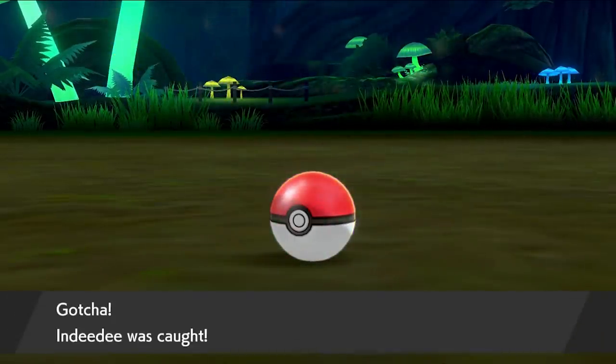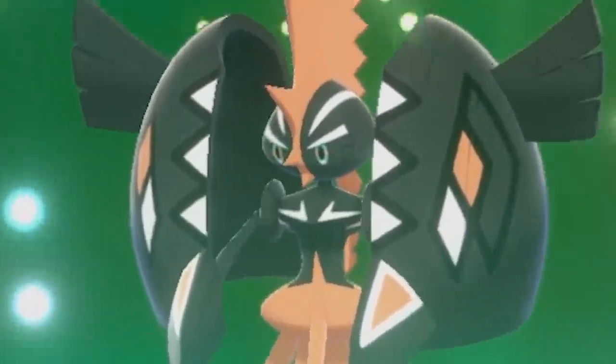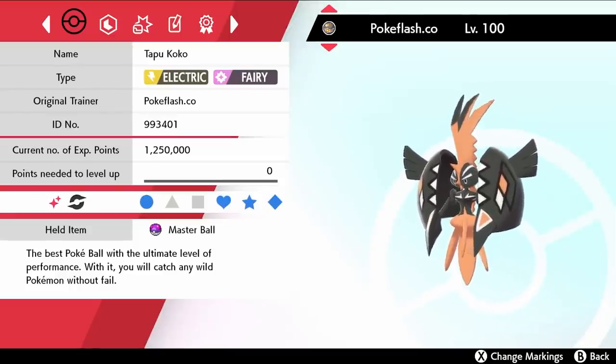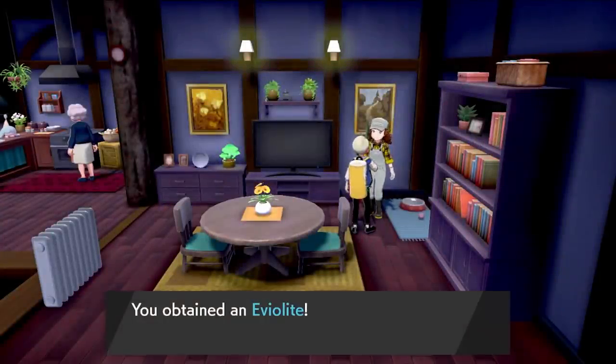We capture another Pokemon in the forest, which we Wonder Trade away for a Shiny Tapu Koko at level 100 — which is definitely not hacked in. Do not go to that website. Still pretty cool to have a Shiny Tapu Koko, even though we're never going to use it. Up in Ballonlea, we pick up the Eviolite, which is going to be amazing on Magmar since I won't be able to get a Magmarizer — so he's just going to be very bulky.